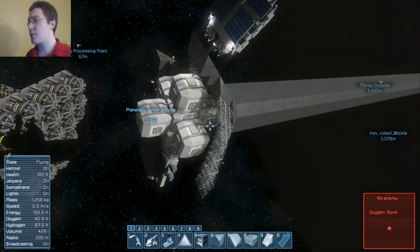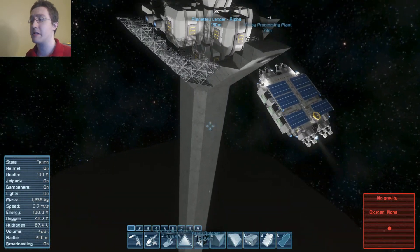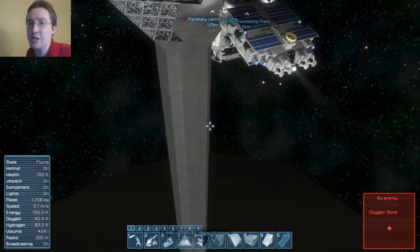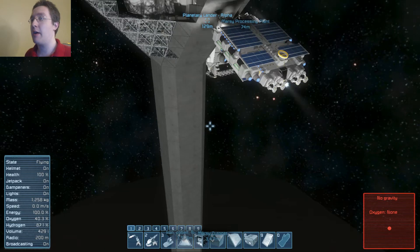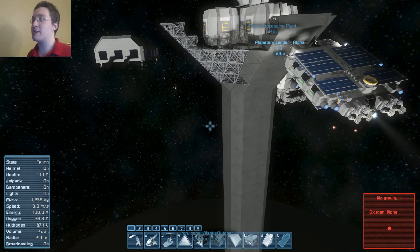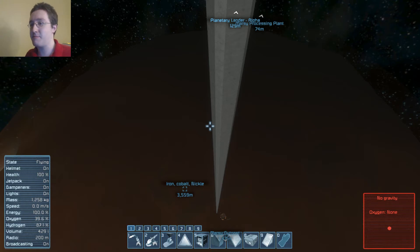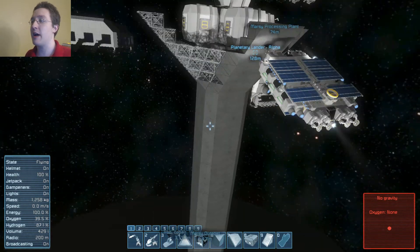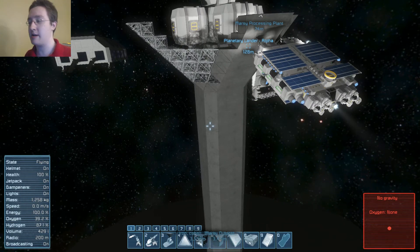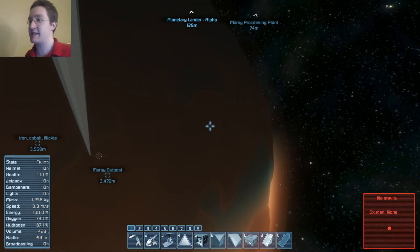That pretty much covers elevators, because there's really not that much. Of course, you could probably build atmospheric fighters up here, move them onto the gantry, and take them down. The elevator I have now only allows materials to go up, but that's because I'm strip mining this moon — that is my goal. Strip it completely, even the stone, because as you can see, I took a lot of stone building this.